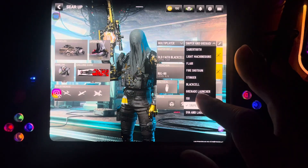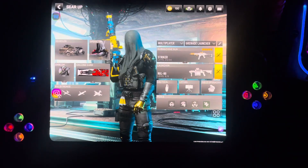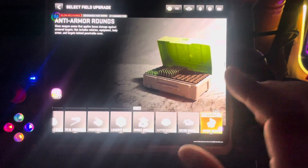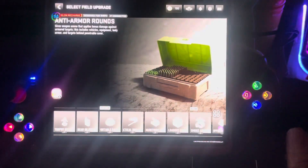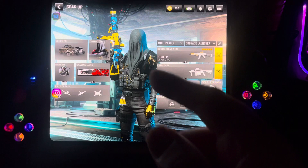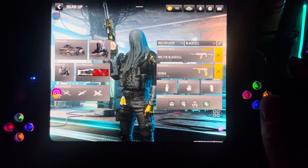That's a black cell weapon too — my sniper weapon. I'm not only using black cell weapons; I use the Striker a lot and the grenade launcher. The field upgrade on this loadout is anti-armor rounds. When you click R1 and R2 on the DualSense you change your ammo. Anti-armor rounds give the weapon ammo that applies a bonus against armored targets — including vehicles, equipment, body armor, and targets behind penetrable cover — so you can shoot through metal containers.